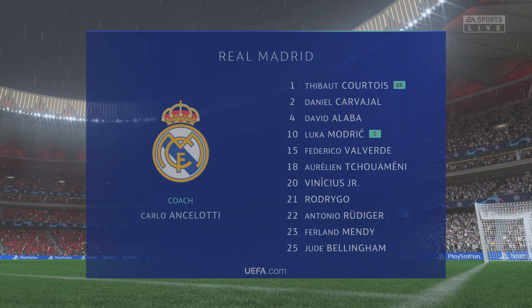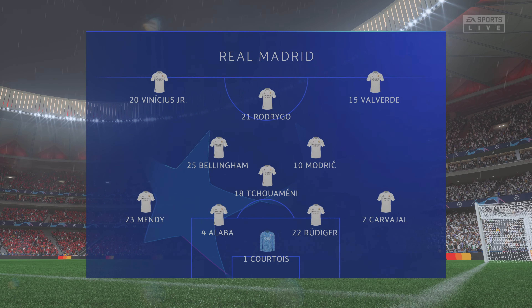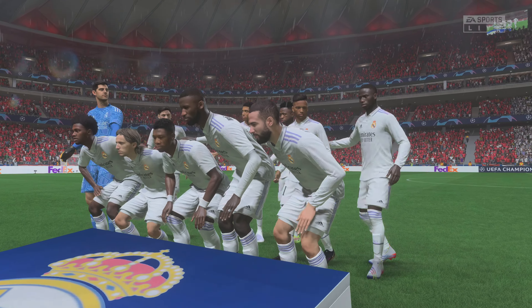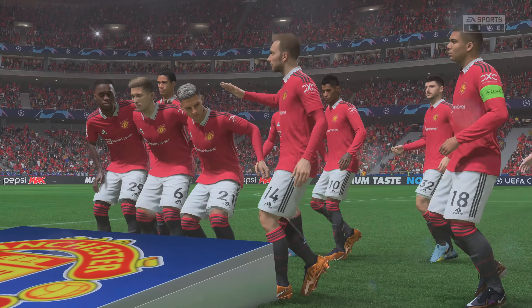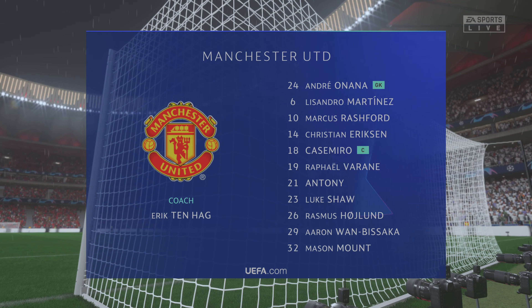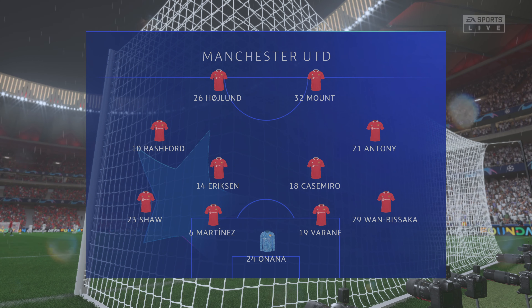Here's the starting eleven for Real Madrid: Thibaut Courtois is in goal, David Alaba plays with Antonio Rüdiger in central defence, Jude Bellingham starts with Luka Modric in central midfield, and in this tactical set-up they have just the one player in attack. This is the team Manchester United will go with: Aaron Wan-Bissaka starts alongside Luke Shaw as full-backs, Casemiro plays alongside Christian Eriksen in the centre of midfield, and it's two strikers up front who will look to provide the goal-scoring threat.